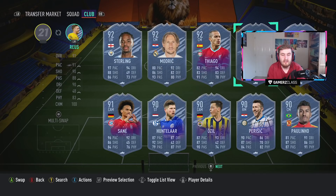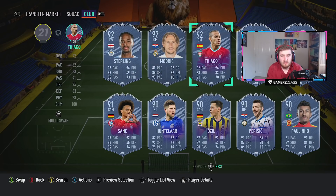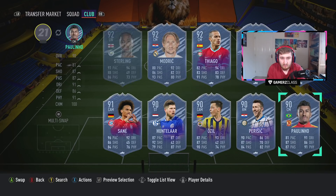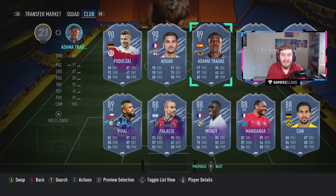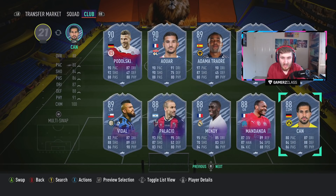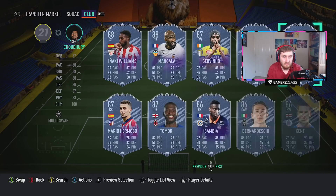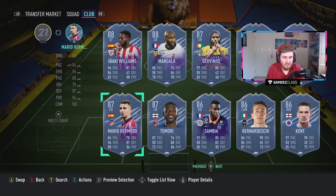Here I'm just looking at the concepts in my squad. We're going to look in depth at them, but I'm just going through them one by one. I'm going to open a few save packs. We've got Sterling, Modric, Paulinho, Awa, Adama, Chan, Payet as well — he's an SBC so I'm going to do a separate video for him.